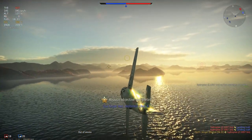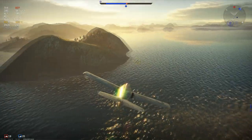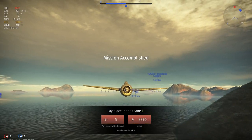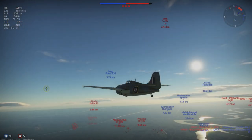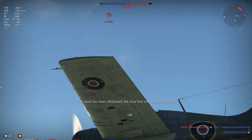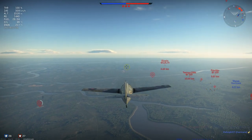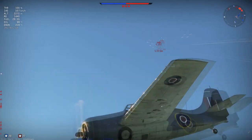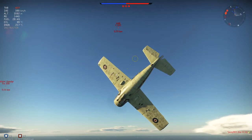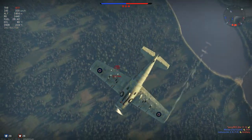The climb rate in this plane is below average to average, and slightly better — I think the engine might be slightly better on this plane. Turn time is good with flaps as well. The flaps on this one rip off at 480 km/h, while on the F4F I couldn't rip them off at any speed — I could take it to the red line. Here they ripped off at 480, so take that into account.